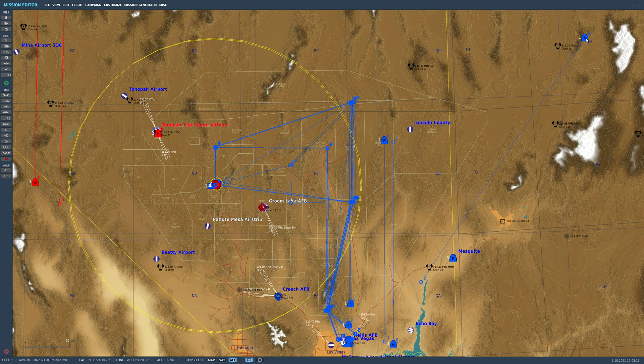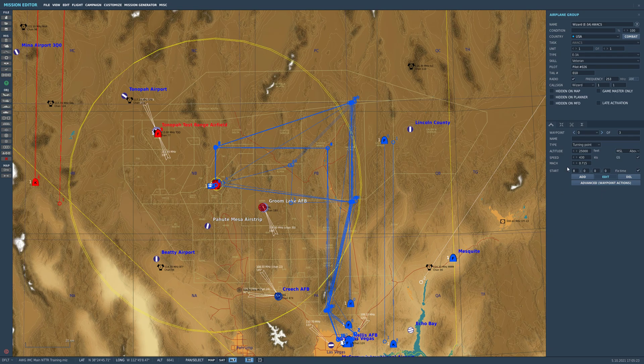First thing we're going to do is click up here in the northeast corner and click on AWACS. Our AWACS right now is Wizard. What the instructions tell you to do is to put it in the object name area, but it really needs to go in what's called the pilot slot down here in the mission editor. At the top I've got Wizard, E3A AWACS, it's USA, its task is to provide AWACS, it's an E3A veteran, and then it's got pilot numbered hashtag 26. That's the syntax you have to follow — the hashtag syntax with the spacing.